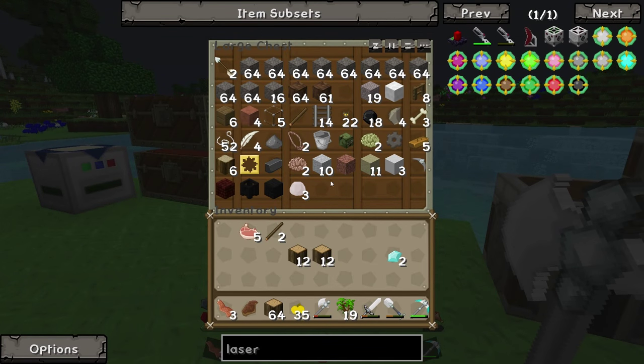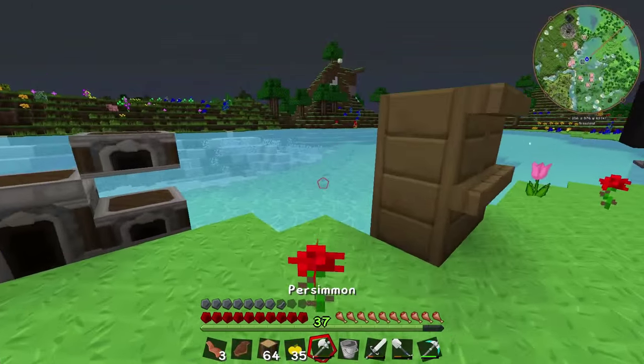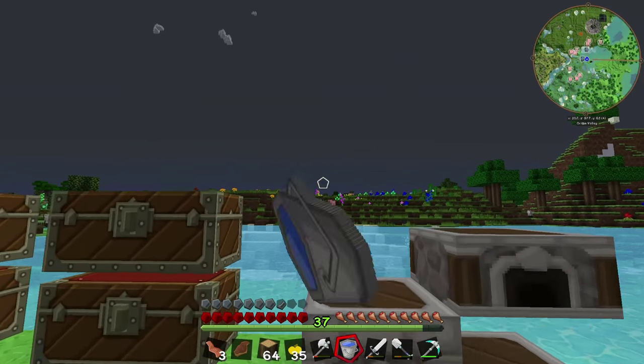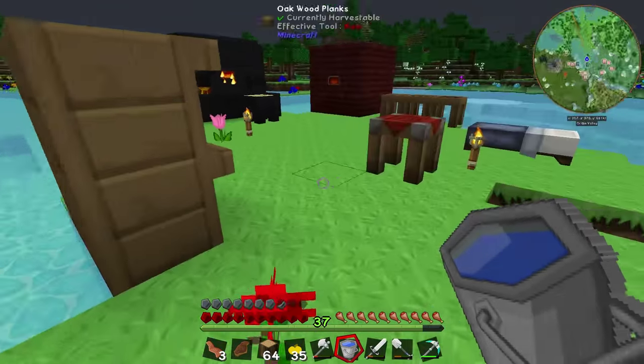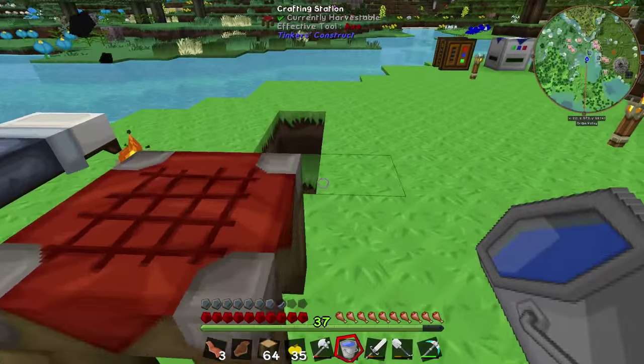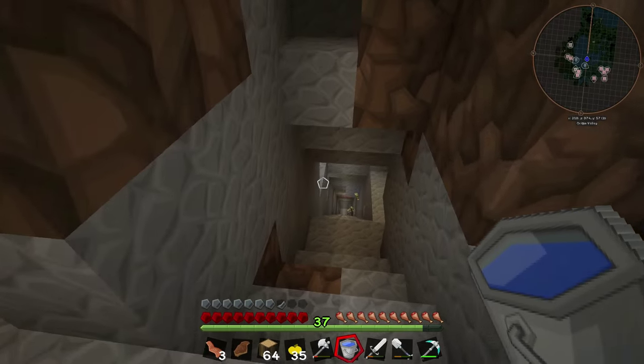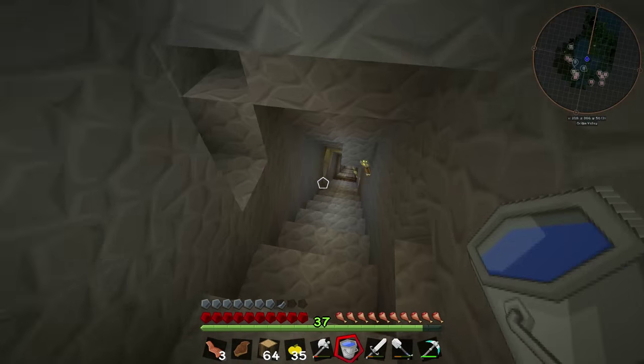I'm going to grab our bucket and head underground to try and find a lake of lava. We could use the one nearby but I like having that to fill up the smeltery. So instead I'm going to go find a pool of lava, pour some water over it, get some obsidian, mine that obsidian, and I'll be back in a second.